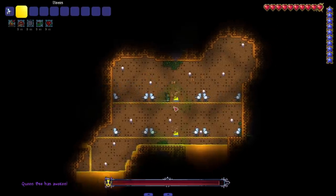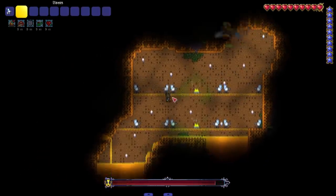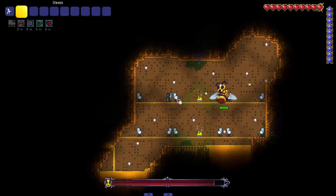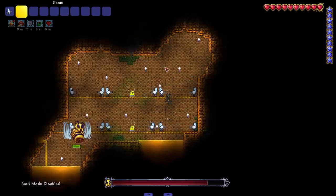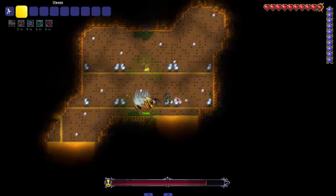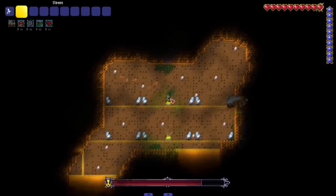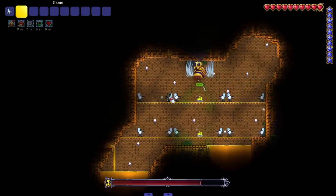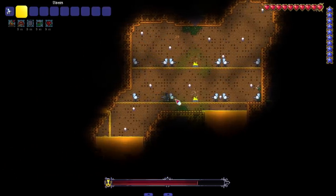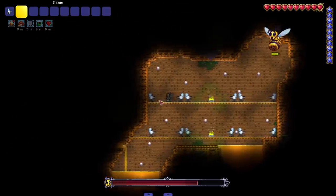I can get some decent hits when she's doing her charge attack — that's not too bad! The damage honestly isn't the worst. The snowball cannon is kind of nice. Get up here, get those shots going in. I did notice I left god mode on — I'll take a couple hits to penalize it, I don't want to actually get hit by her. Almost got hit by the dash — the dash is literally the perfect time to blast her with snowballs.